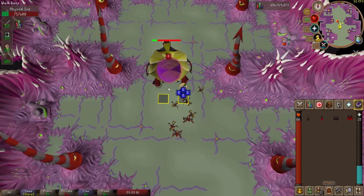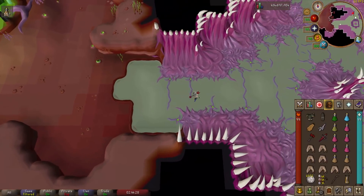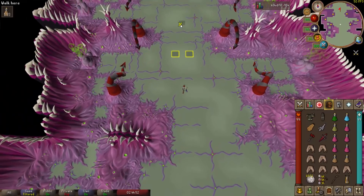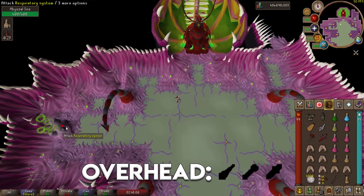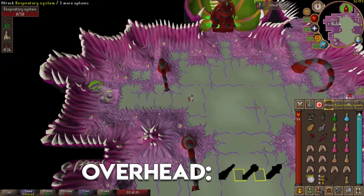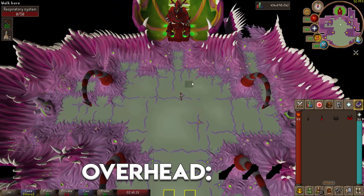Now let's check out a kill clip. I'm starting with my ranging gear on because we're going to range the Abyssal Sire's respiratory system first. Drink a dose of your Stamina potion since it's a bit of a long run. Once I arrive at the chamber, I turn on long range on my Blowpipe and poke the Abyssal Sire once to wake it up, then use my Shadow spell to stun it. Once it's stunned I drink a dose of my Ranging potion and begin ranging the vents. After ranging the vents I have about five seconds before the Sire wakes, so I cast another Shadow Barrage and continue with the southern vents.